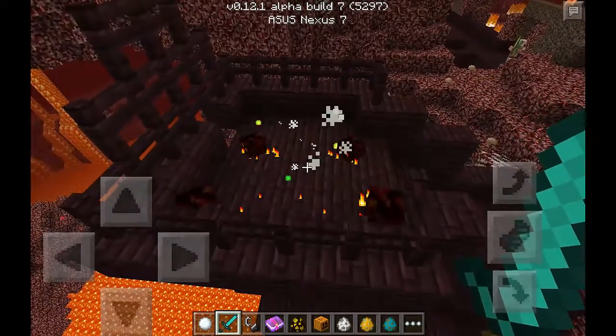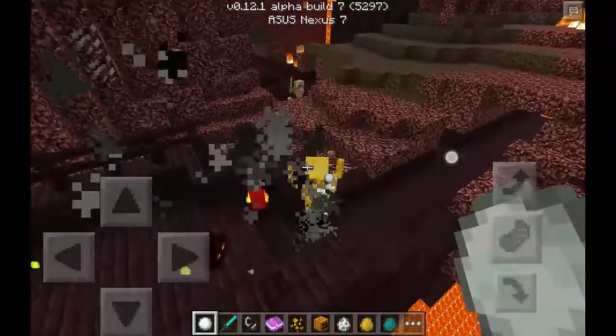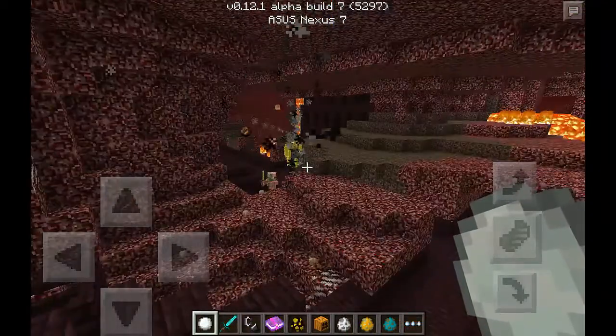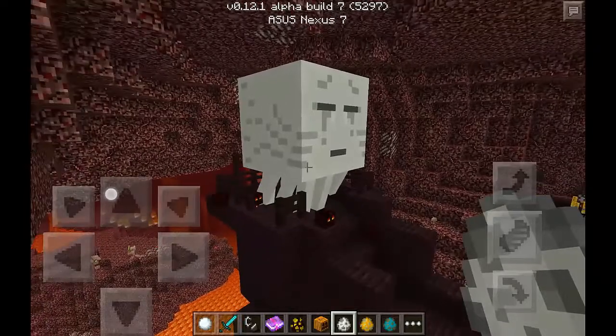Now I'm going to spawn blazes — they're just as you'd expect. You can shoot them with snowballs, and they also shoot you back. They also added ghasts, and I don't know if they shoot stuff at me yet, but they make weird noises — so loud and weird.